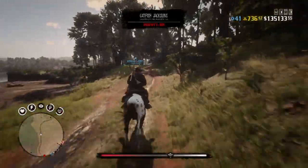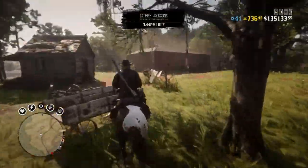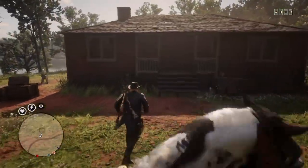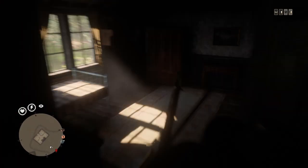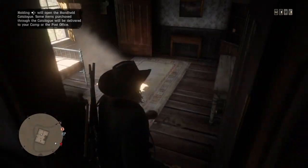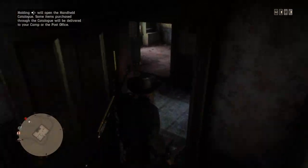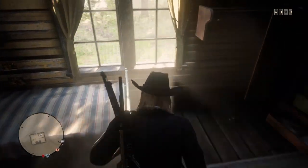I'm going to show you how to fix that. As you can see, there is nothing here and all the collectibles have despawned because I spawned too far. All you have to do is press Start, go to Online, and select Free Roam — just like the first step. Basically, just repeat the process and everything will spawn back in.